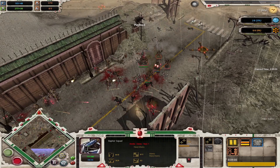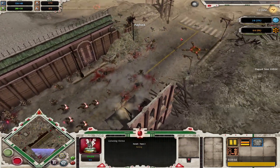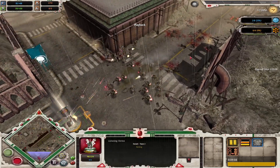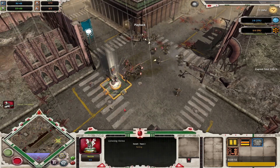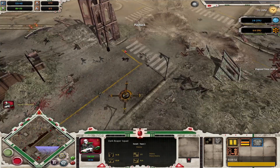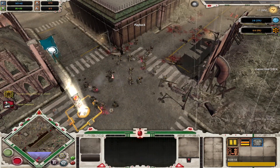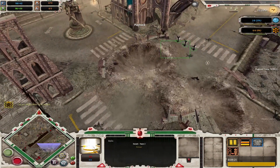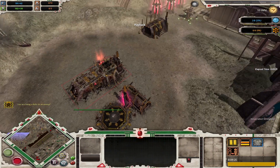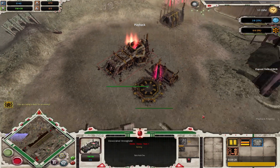The elder player was too focused on using the harlequin abilities and lost all his other units in the process - poor micro on Eldar's part. Here's the second dark reaper squad that was supposed to come like five minutes earlier - well, what can they do now but hide. Chaos should already be at tier two - yes, there he goes, tier two now. At this point all he has to do is get out vehicles and Eldar will be in serious trouble.